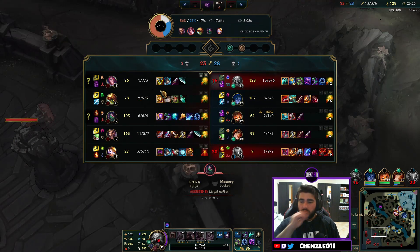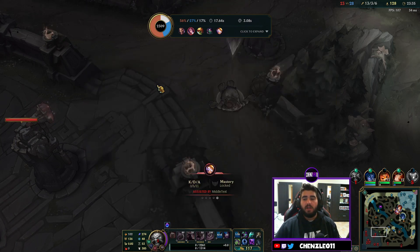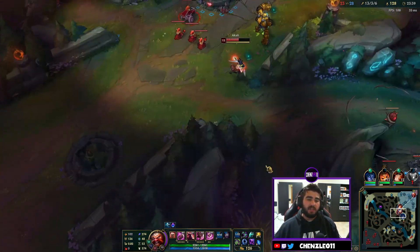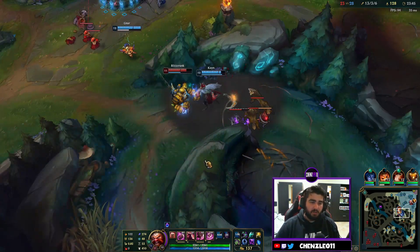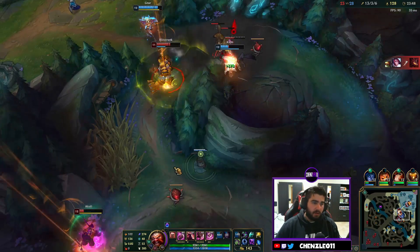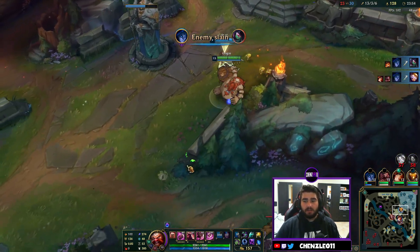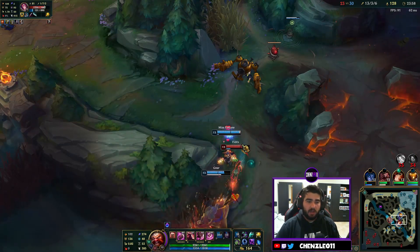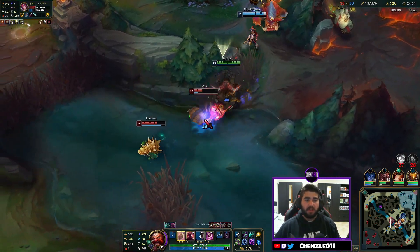Quick recap: the passive Happy Hour gives you 8% of maximum health — works better if you're building tank Gragas but that's fine, just go full AP it's more fun. The Q — Barrel Roll — you roll a cask to a target location, it gives sight, you ferment it for two seconds — and you just pop it as soon as you can so you can follow up with your Body Slam straight away. You can't detonate it mid-air; you have to put it down and then explode it.